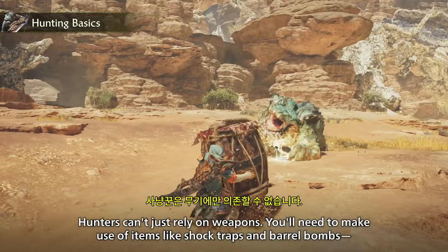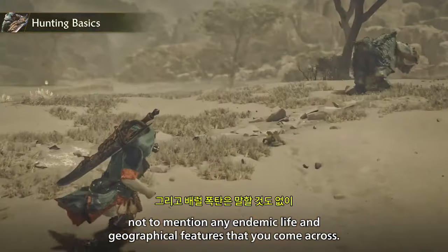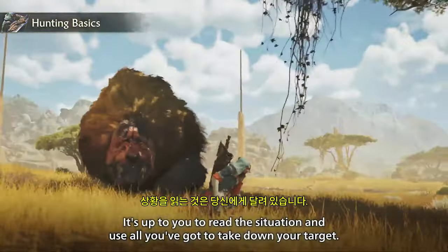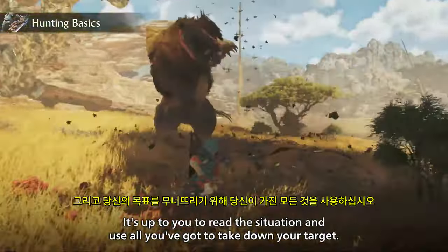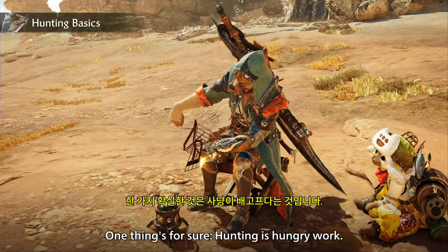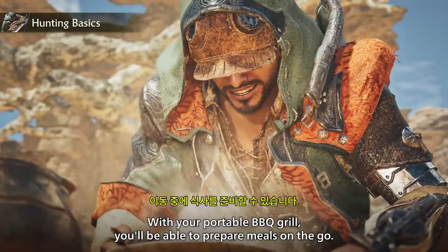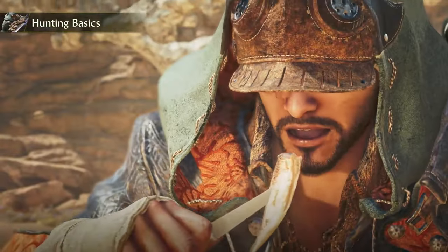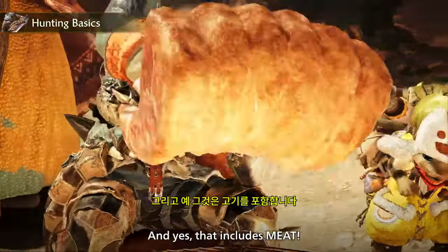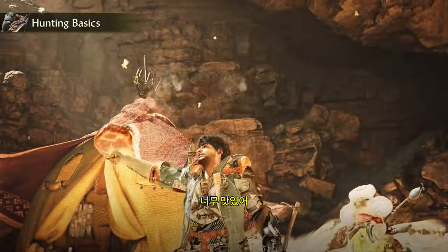Hunters can't just rely on weapons. You'll need to make use of items like shock traps and barrel bombs, not to mention any endemic life and geographical features that you come across. It's up to you to read the situation and use all you've got to take down your target. One thing's for sure: hunting is hungry work. With your portable barbecue grill, you'll be able to prepare meals on the go — and yes, that includes meat. So tasty.